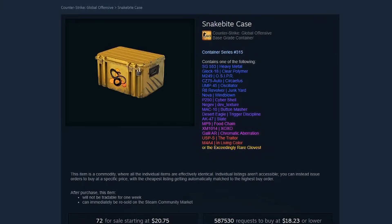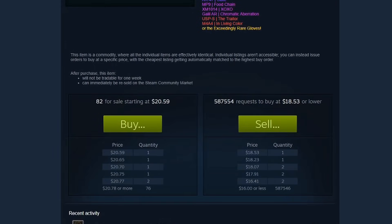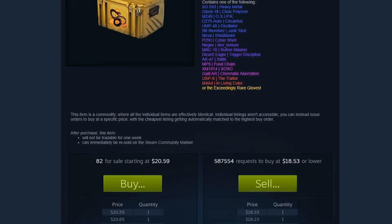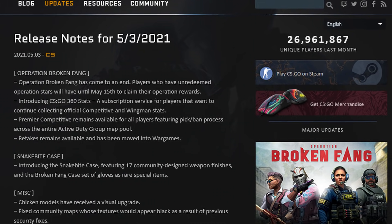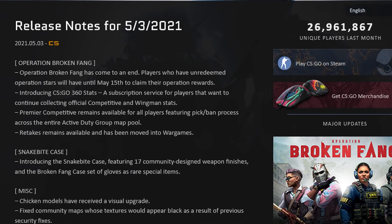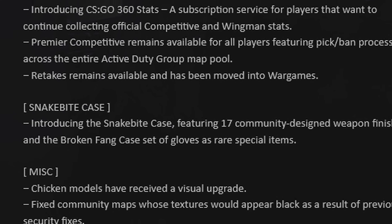Anyway, let's go into the case here, because we have a new case called the Snakebite case. It's going for a ton of money right now, so definitely don't buy it right away — wait until its price goes down. I'm pretty confident the price will drop in a couple of days. Introducing the Snakebite case, featuring 17 community-designed weapon finishes, and the Broken Fang gloves as the rare special item.